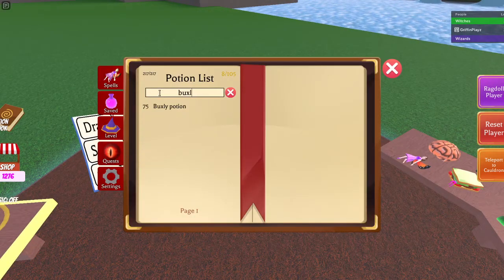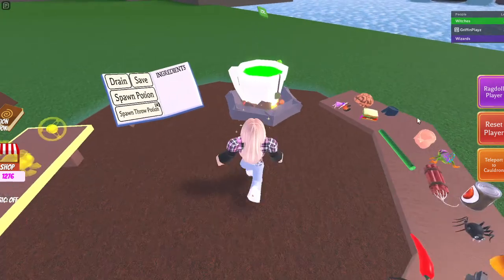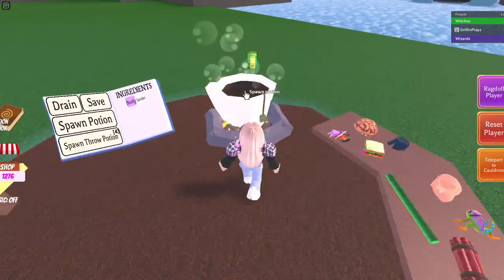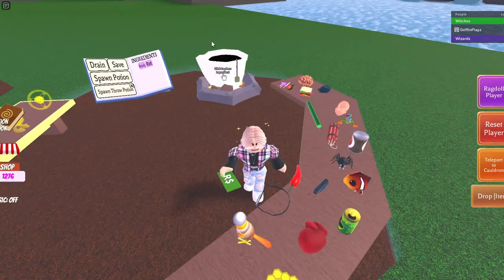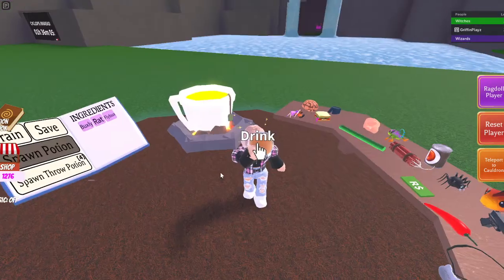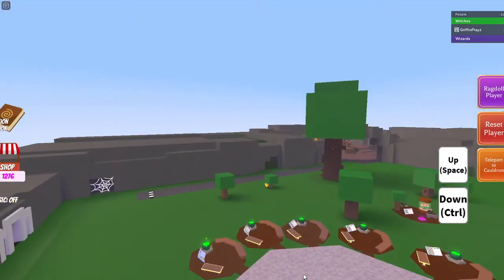So what you'll need is first the Buxley potion — that's Robux plus chameleon. Then you'll need the rat potion, which is the spider plus the witch's brew. Then you'll need the flyback potion, which is the Robux plus the bird. If you drink this, your body turns into that and you can fly.